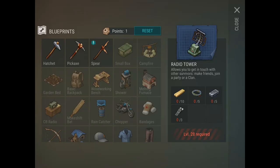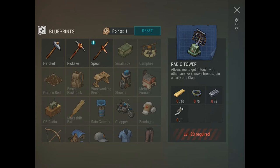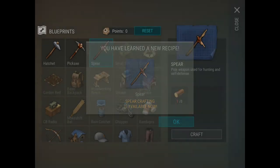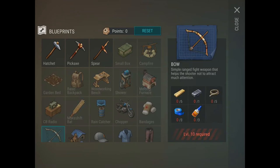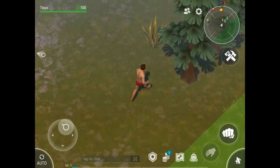Beside that you have the blueprints button, which is second from the right beside the back button. It shows all the stuff you know how to build. Once you level up you receive a certain amount of points, and using these points I can learn how to build stuff. For example, I'll use this point and now I know how to build a spear. At a certain level you unlock how to build things, so there's a threshold for everything.